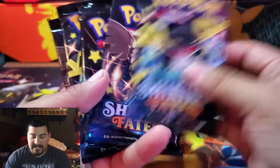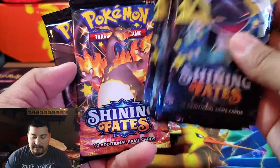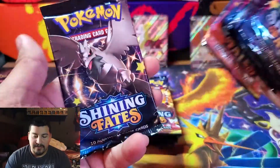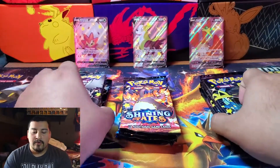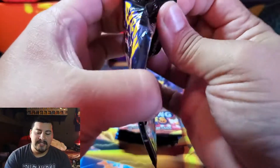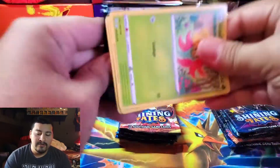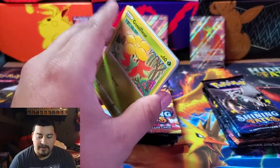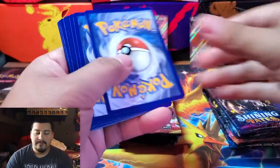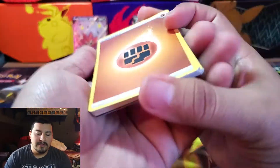Here are our packs. Cramorant is upside down. We have Dragapult, World's Greatest Dad, Corviknight, Toxtricity, another Dragapult, the main boy we're looking for — the Charizard VMAX — and another Corviknight. Those are the packs. We're going one at a time down the row. This is 18 packs. Hopefully we get at least two of the shiny full art V Pokémon. We start off with the code card and then swap the back so we want the shiny last.